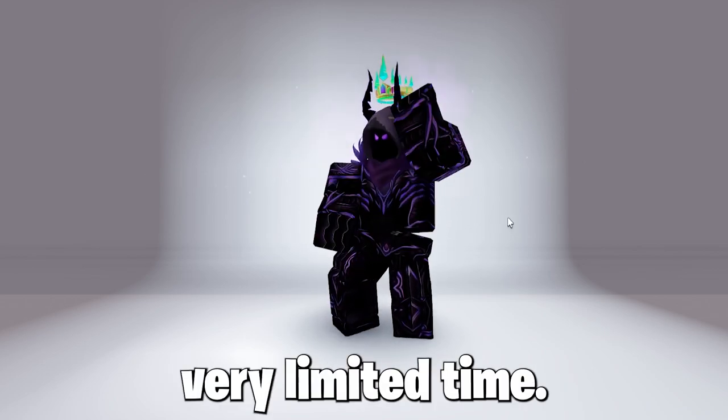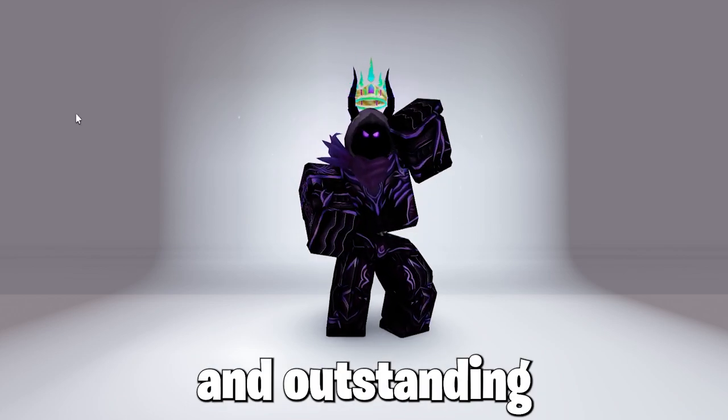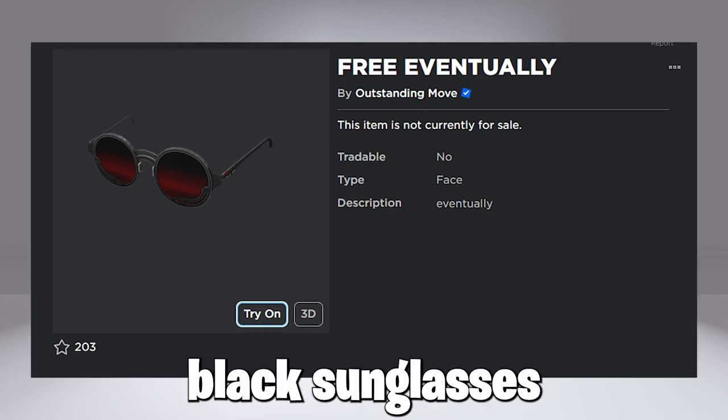So this free limited time UGC item is from the creator Rook Vanguard on Twitter and Roblox, and here it is — the vintage red and black sunglasses.